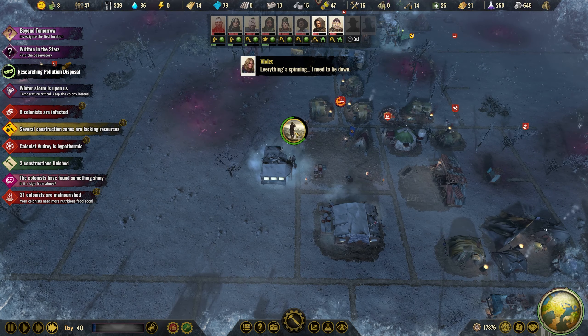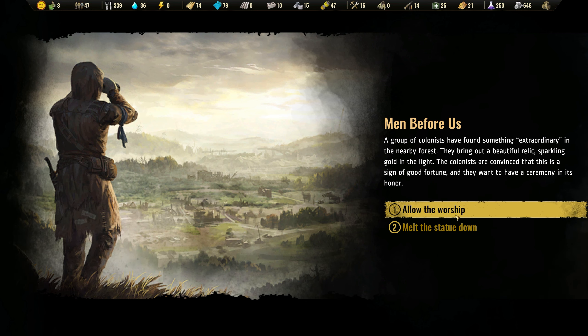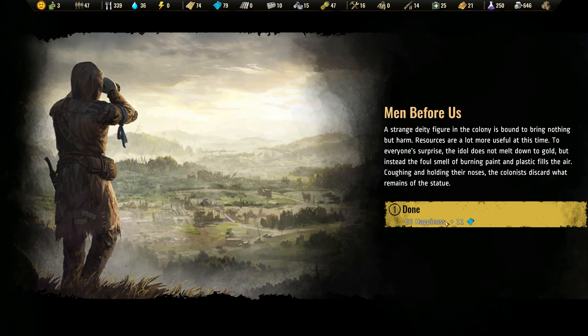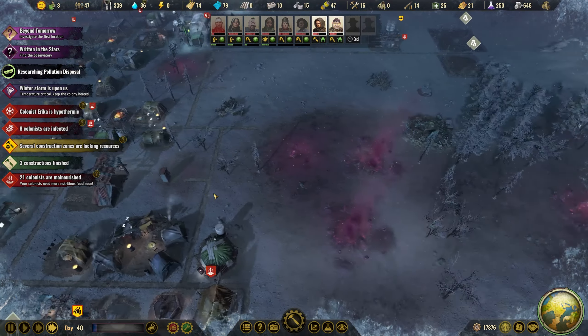Two colonists have found something shiny — a group of colonists found something extraordinary in the nearby forest. Let's melt the statue down. Minus 25 happiness but we got 11 plastic. So it was shiny plastic we found?